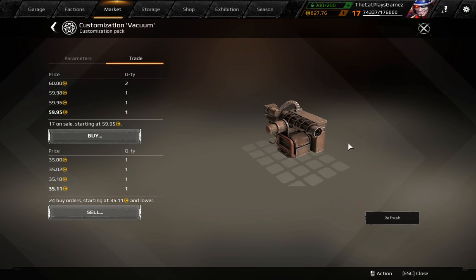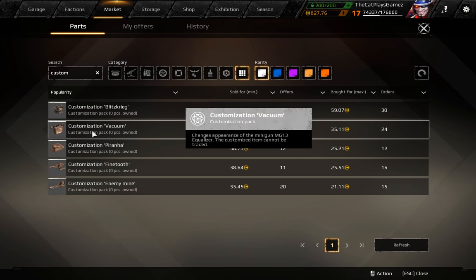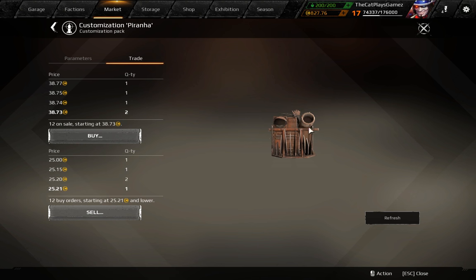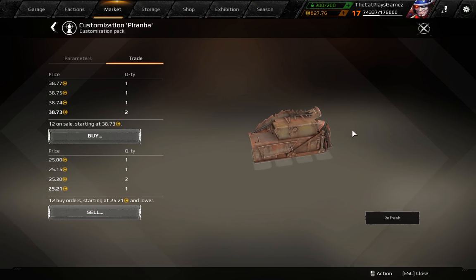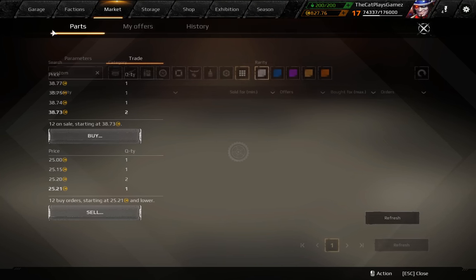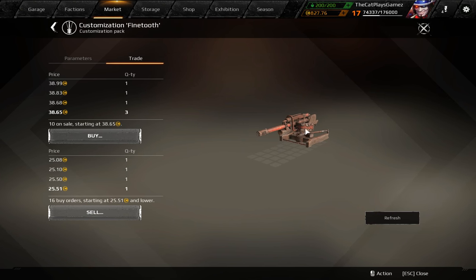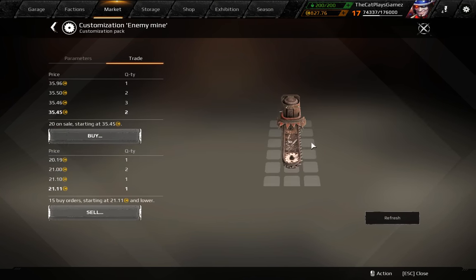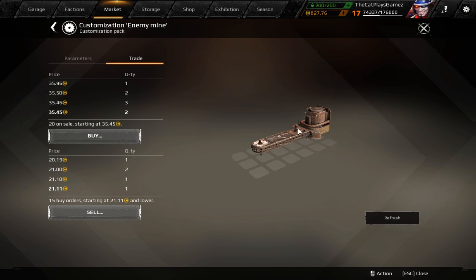Vacuum is based on the MG-13 Equalizer gun, so even though this is a common part, it's for an epic weapon. The Piranha is based on the Piranha launcher — it gets the look of a Piranha with large spikes up top and in the front, and it's one of the biggest changes of all of them. The Fine Tooth is based on a 76mm Judge Cannon and mainly gets a paint job with teeth on both sides. The Enemy Mine is based off a buzzsaw and just gets a little paint job and some small metal parts.